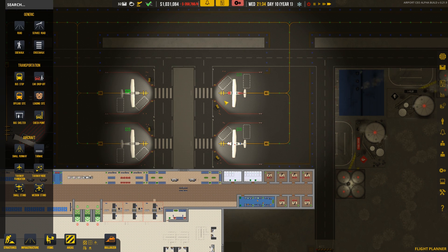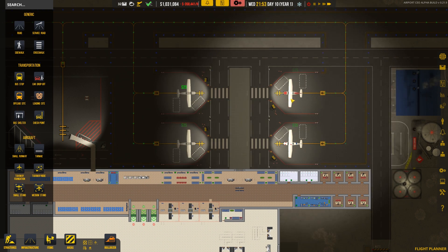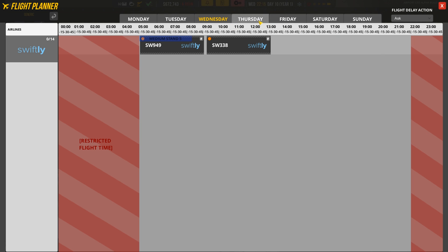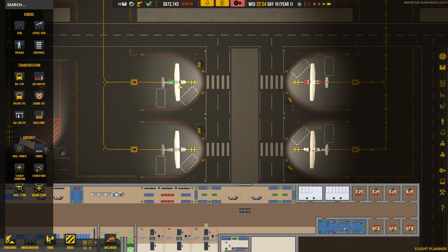We're actually going to expand our general aviation area. Let's speed up the game — they can start working on that. Then we can start shutting down the old stands as soon as those flights leave. We're going to kick them out, not allow anybody else in, delete this area, and build another medium stand over here. Flights are done for today; two more coming in tomorrow. Overnight we're making $13 an hour instead of $25, but that's fine — we're at $672,000.